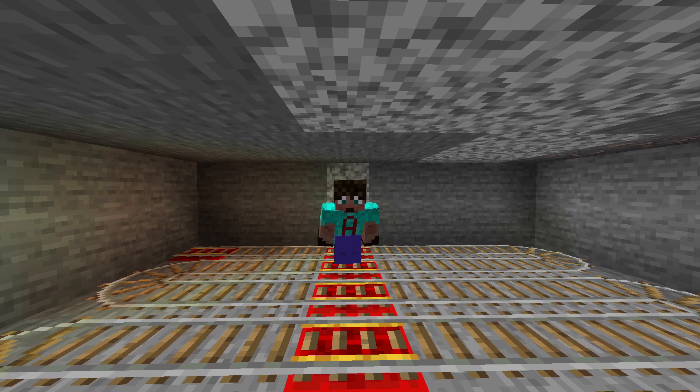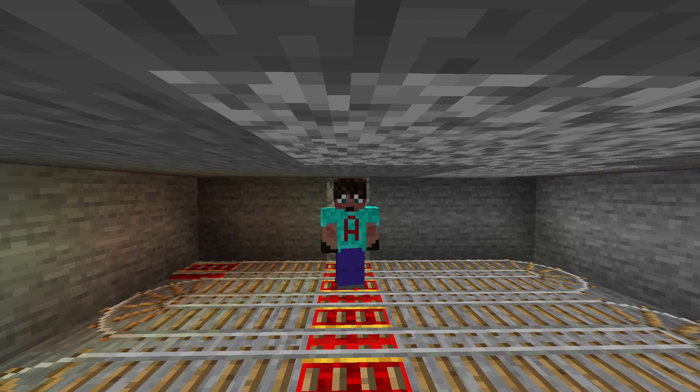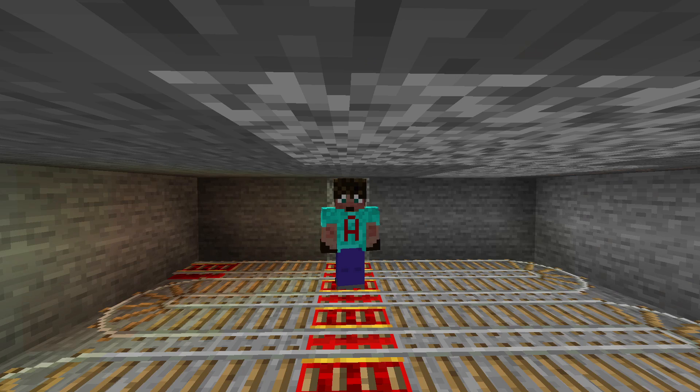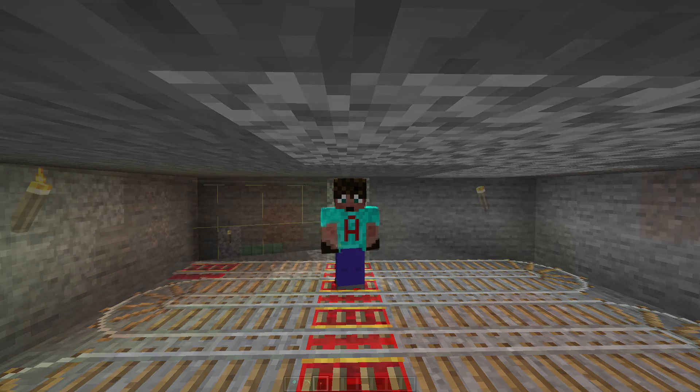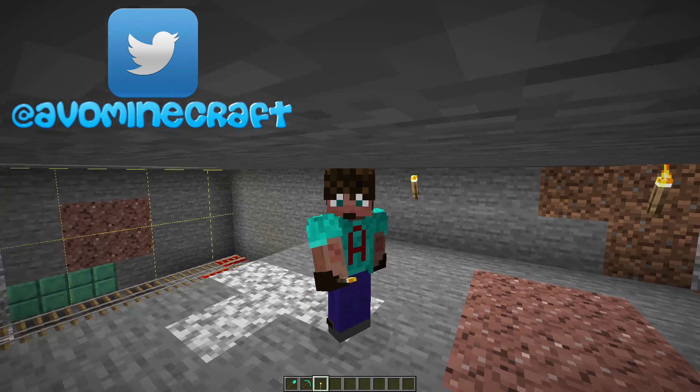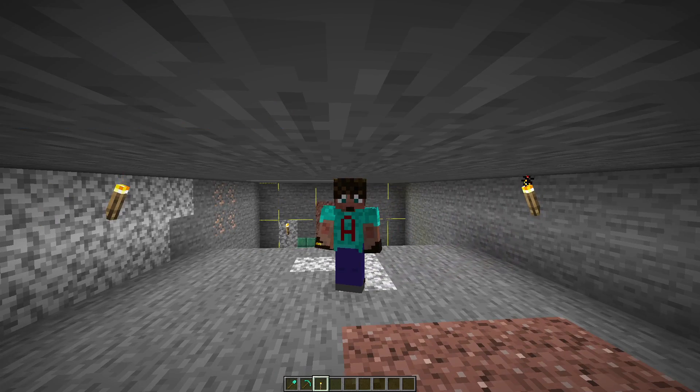We are now going to dig this six by eight room two more blocks high. In the direction behind — opposite the hoppers, chests, and steps — we are going to dig across to the other side of the chunk, which is a total of 16 blocks across. However, behind us we aren't going four deep, just the two deep we're about to dig out. So it's like a step up — those two blocks come up to the second level and it goes all the way over to the other side of the chunk.